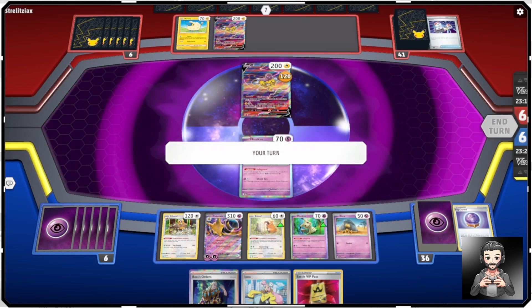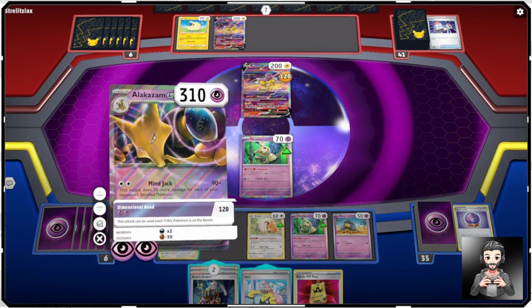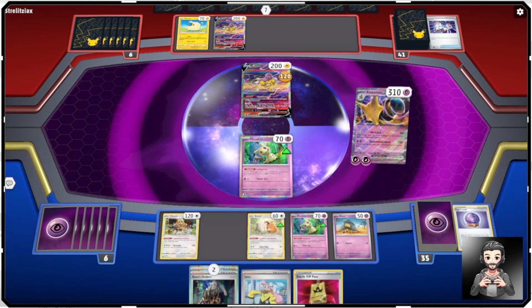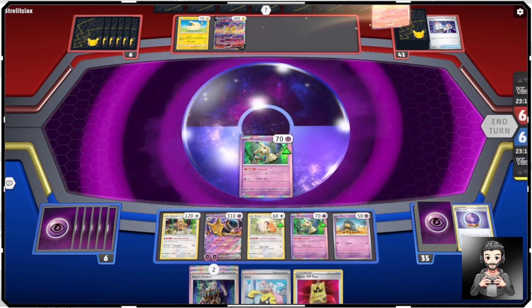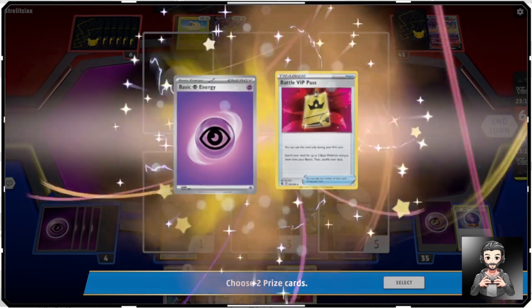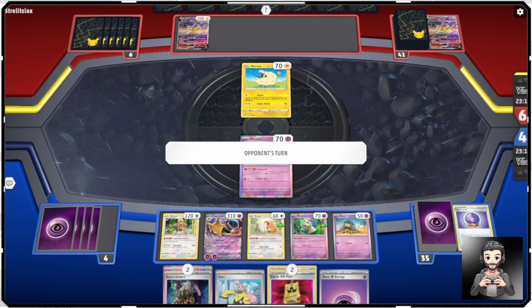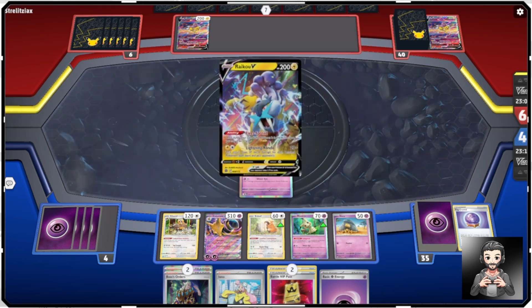They just passed their turn — we may have gotten ourselves an easy first game. I don't have anything to attach energies to, so we're just going to use Dimensional Hand, take out the Raikou, and grab our first two prizes — a basic energy and a Battle VIP Pass. Those VIP passes are good to toss away with Ultra Ball. We'll attach the basic energy to Abra next turn.